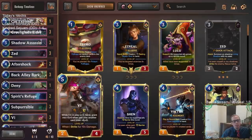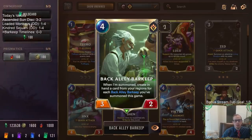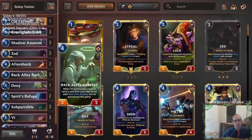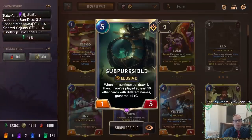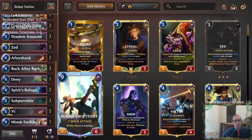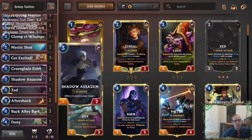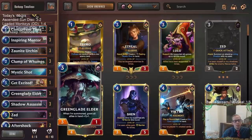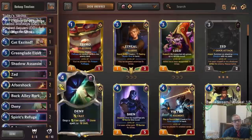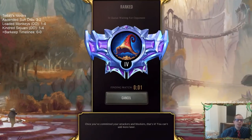Our champions are Zed and Vi. We're playing Back Alley Barkeep - that's our barkeep part. Summon creates one card, play a second barkeep and it creates two cards, and so on. Usually a three-two for four mana isn't exciting, but with Concurrent Timelines we get some other good four-drop instead. Same with Sub-Percival - like Shadow Assassin, it draws a card as soon as we play it, then turns into a really cool five-drop. At the top end we have Mina Swiftfoot to slow down opponents and maybe turn into a cool nine-drop. For removal we have Mystic Shot, Get Excited, Aftershock, and protection with Spirit's Refuge and Deny. Let's get to it - we're heading to ranked.